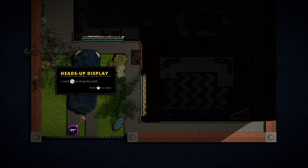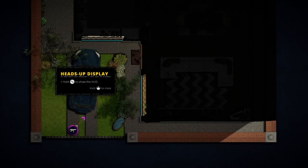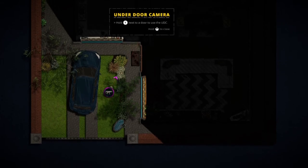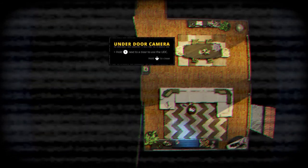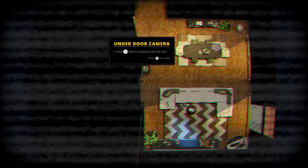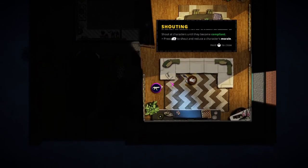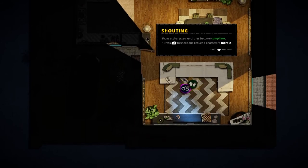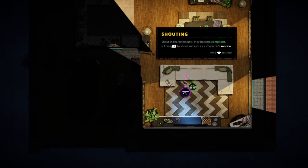It's a nice pad — the guy clearly can't park his car. Hold to show the HUD — standard sort of room setup. Hold Y next to the door to use the UDC. Let's open the door — oh, yep, there's one there. We want to unlock the door, shout until they become compliant. Objective complete — so we've rescued a person by handcuffing them.